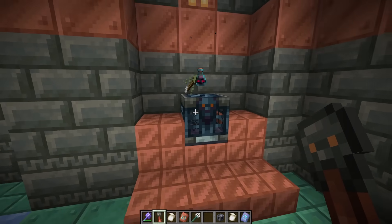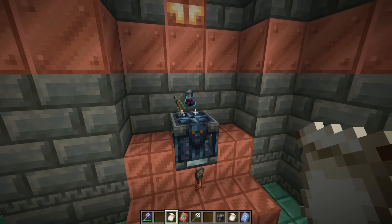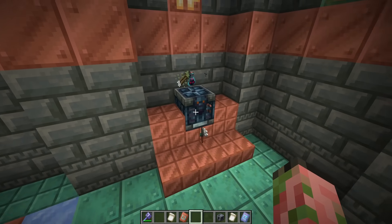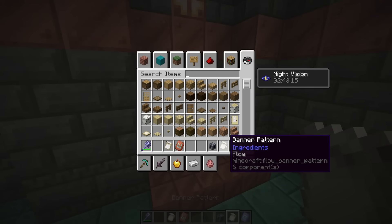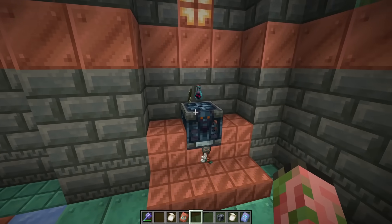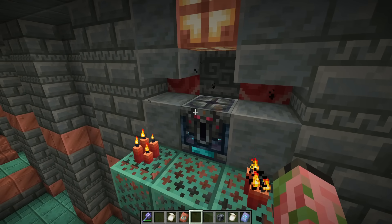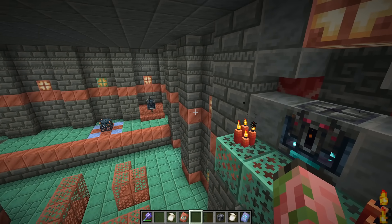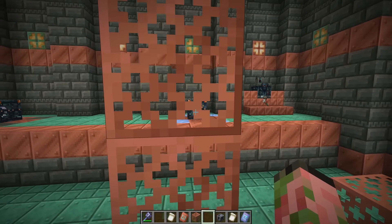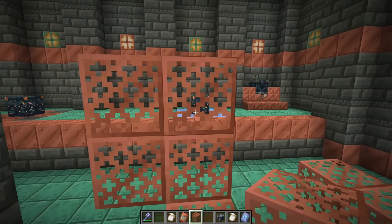The loot table for regular vaults in trial chambers has also changed. With a regular trial key you can still get the Guster Banner Pattern, the Bolt Armor Trim, and now there's a very rare chance of getting a Trident. However, items have been removed from the regular vault — you'll no longer get the Heavy Core, Flow Banner Pattern, or Flow Armor Trim, as these now require the Ominous Vault. Also, trial spawners will now only activate if they have line of sight to the player, so you won't accidentally trigger them from outside the chamber.